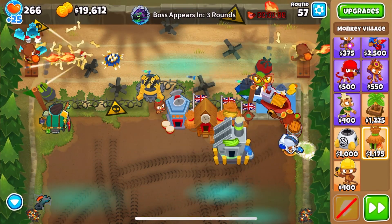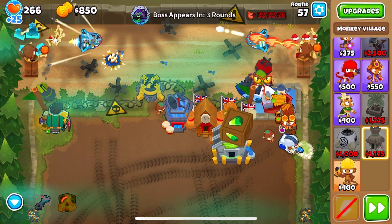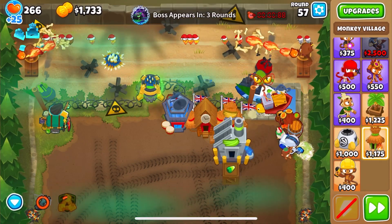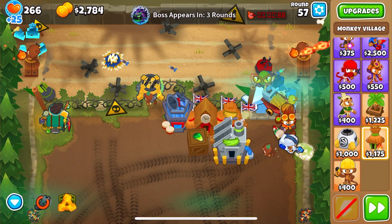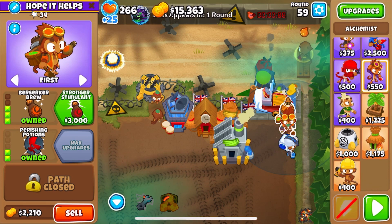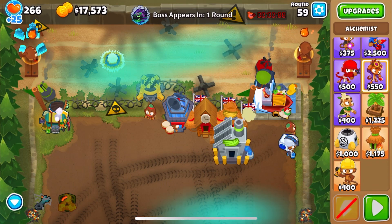For Tier 2, we're going to be using permaspike again, so make sure you get it set up in the same location. What I want you to do is on round 57, get a call to arms ready, make sure that you've got the permaspike set up and have an overclock — at least one overclock. Then it's going to be a matter of spamming overclock and call to arms until round 60. This should create a nice healthy pile of spikes that's going to pretty much do all the work we need for round 60. Of course, make sure that you sell the alchemist — we don't want to get any extra buffs.